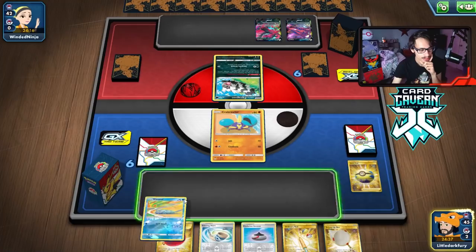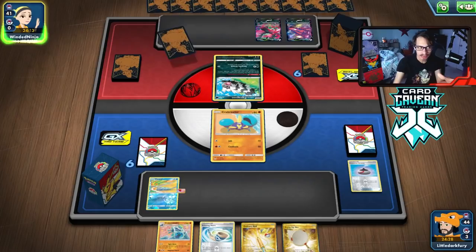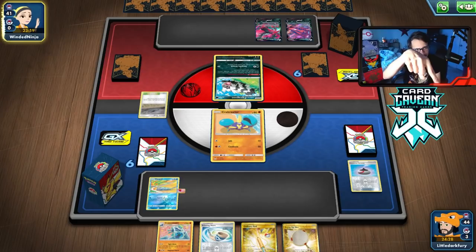Eternatus is without a doubt our best matchup — easily. ADP is decent too, Shadow Rider is winnable if you attach Twin Energy before they Shadow Mist. Our opening hand is very bad — no supporter. Another Eternatus matchup. Maybe we should bump up the Poké Gear count. I smell a Marnie coming — they have a massive hand, can't really Research it, so they might Marnie. We'll grab the Crabrawler and hope for it.